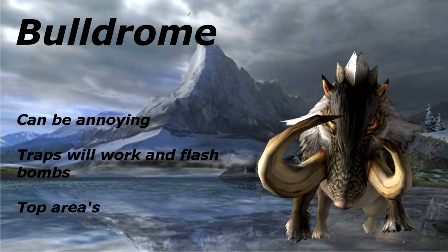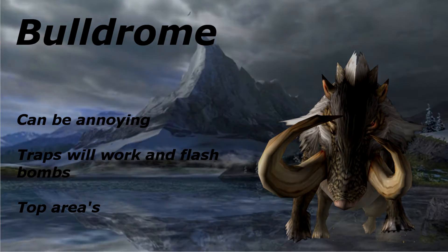Time for another strategy meeting. Today we are hunting the Bulldrome. This monster is extremely annoying as it likes to charge into your face a lot. Traps all work, except for Sonic Bombs, which have no effect. Just like the Gaidrome, it likes to explore the three top areas — six, seven, and eight. It has a counterattack where if you come behind it, sometimes it'll swing around and knock you flying, which is quite painful. It also likes to charge a lot. My recommendation is: as soon as it's finished charging, run behind it and hit it, but after hitting it once or twice, get out of there as fast as you can.